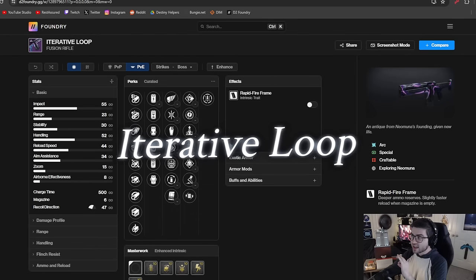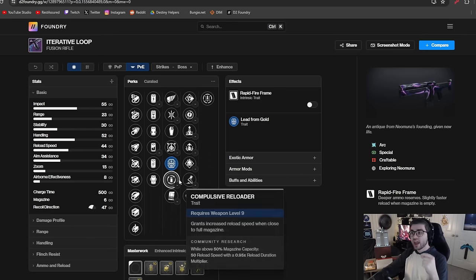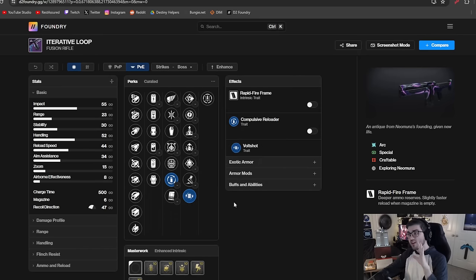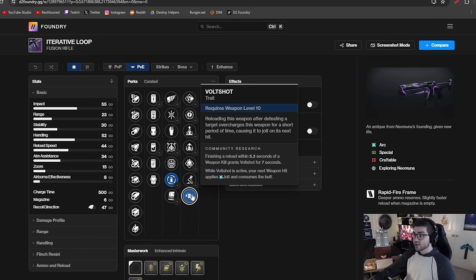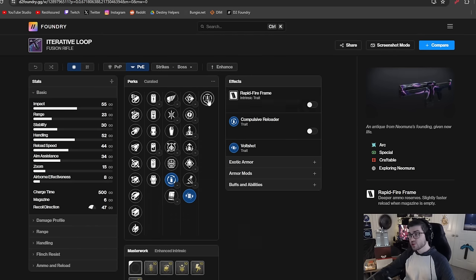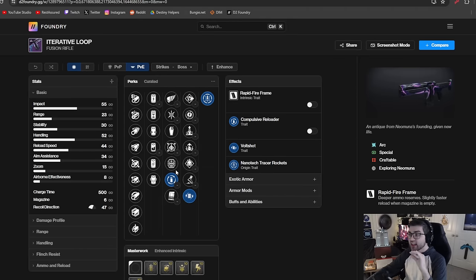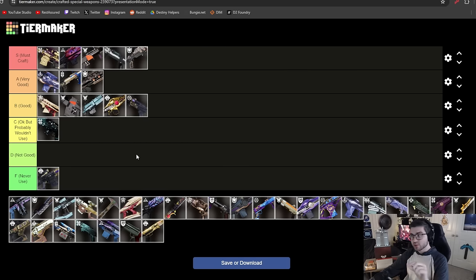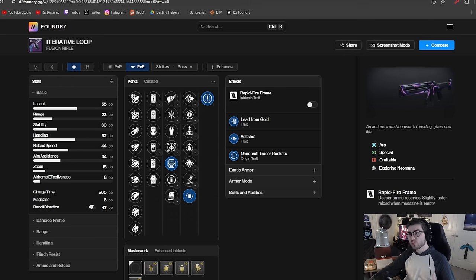Iterative Loop is one of my favorite fusion rifles — super fun to shoot. It's a rapid fire frame, solid for DPS, and people have used it to solo raid bosses. It has Lead from Gold and Compulsive Reloader, plus Volt Shot — which is very strong for ad clear and applying a debuff to bosses. Its origin trait, Nanotech Tracer Rockets, shoots a rocket while you're dealing normal damage for even more. All this together makes it an extremely solid fusion rifle, going into A tier — it takes a little setup but the reward is worth it.